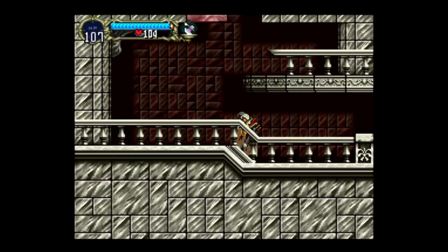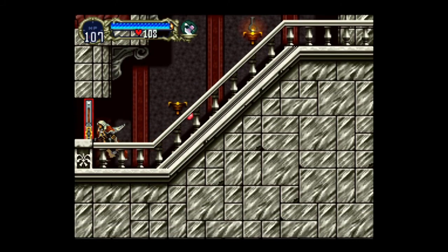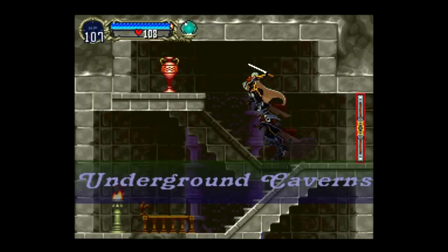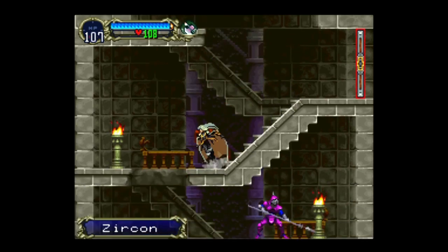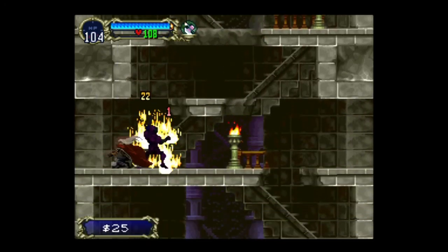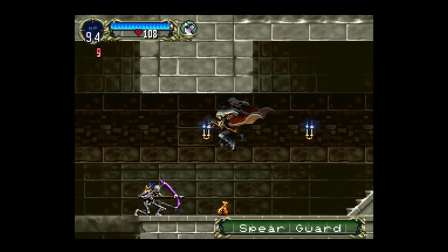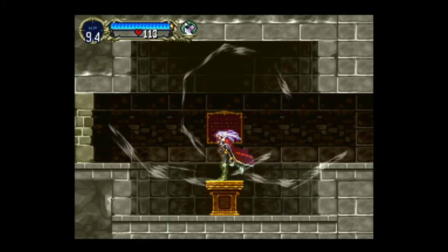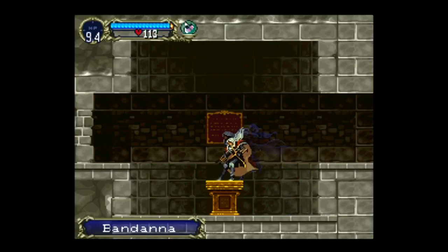Yeah, here we go. Let's do this, you guys — down. Love this music, it's one of my favorite songs in the game. If I remember correctly, go back here, get the heart max up. And if you notice, that wall looks a little funky over here — and you get a brass knuckles or a bandana.